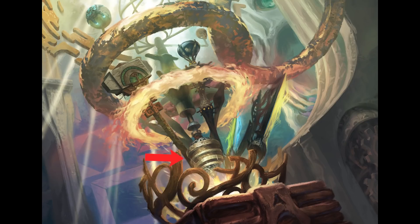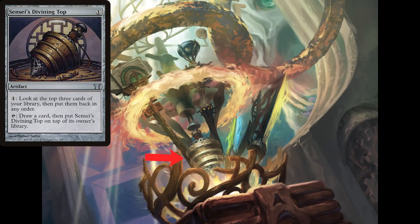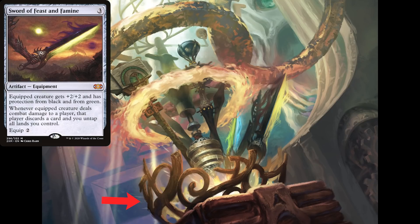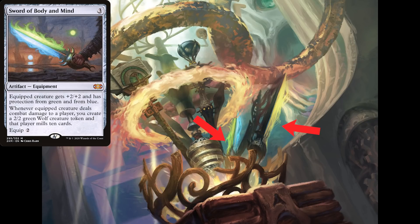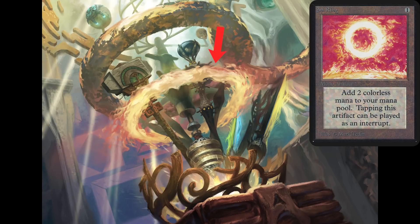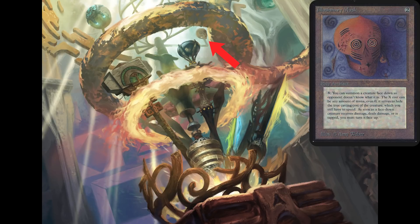Right near the middle here, we'll start with a Sensei's Divining Top, which is sitting inside of a Commander Sphere. Now to the right of that is a Sword of Feast and Famine and a Sword of Body and Mind. Now if we start looking up at the card, we'll see a Rings of Bright Hearth and of course, Commander staple, Sol Ring.